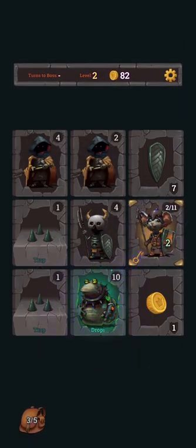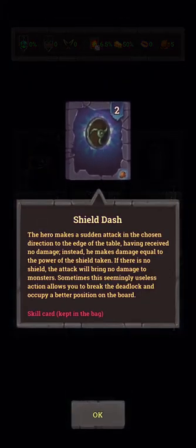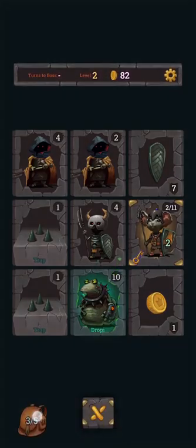We're still taking damage though, because that was our turn. I think we're going to go for the Shield Dash. We can hold down on any of these cards to see what they do. This one: the hero makes a sudden attack in the chosen direction to the edge of the table, having received no damage — instead dealing damage equal to the power of the shield. If there's no shield, the attack brings no damage to monsters.